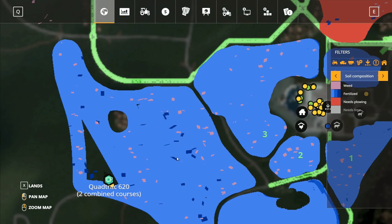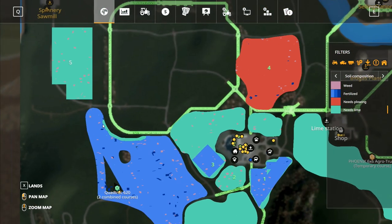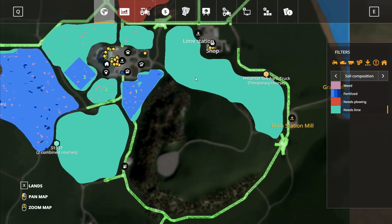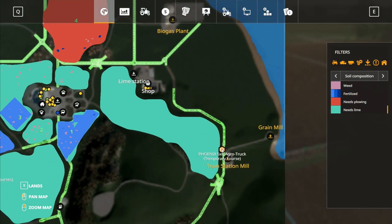Let's just follow that one out. Lime - I don't care about that bit, the grass fields we don't care about those. I do need to put lime on that one and that one. I've got a field over here that needs plowing, so I could actually go and get the plow and go to field four and start putting some stuff going there.